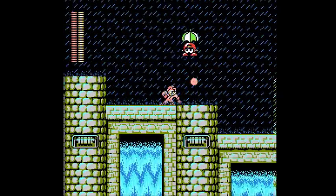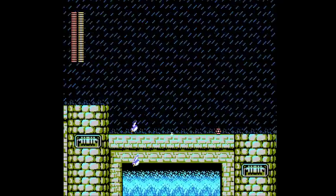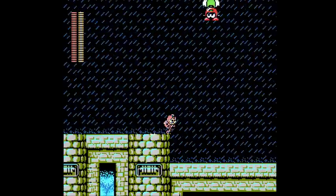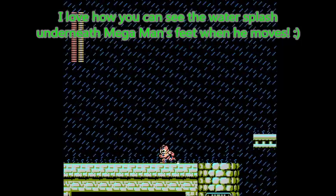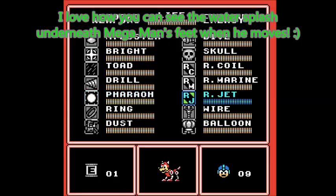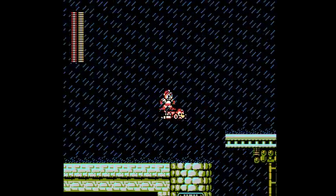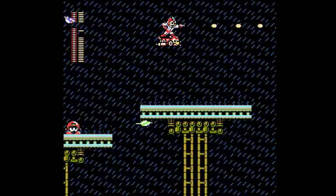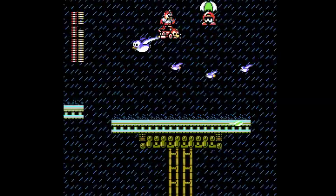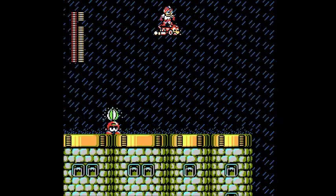Now here's a particularly interesting stage gimmick — this rain. It makes it kind of difficult... well, I can't say difficult, but it's a bit weirder, especially because of the wind physics here that you have to deal with. Because of that, I don't trust my jumping, so I'm gonna switch to Rush Jet here. I don't consider myself a strong jumper, so I think I'm just gonna play it safe and Rush Jet throughout this entire first part of the level.